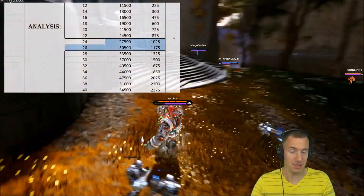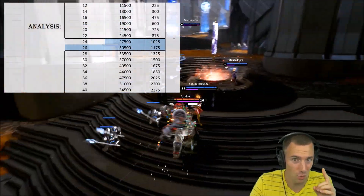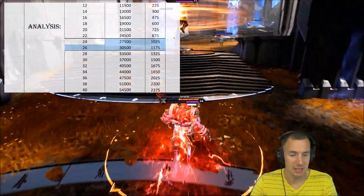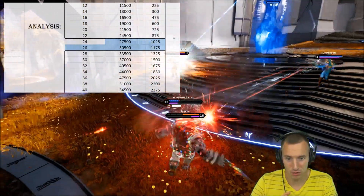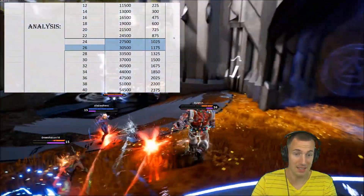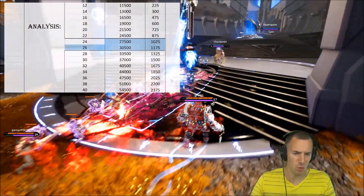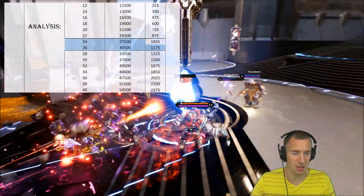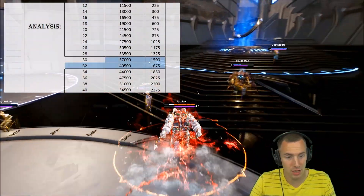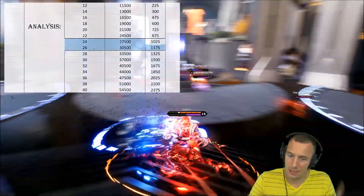Games are ending quick. By the 24 to 26-minute mark, you're looking at one attribute point — about 1,025 to 1,175 gold. You get one bonus attribute point as a carry, who can and should be farming the most. Really, one attribute point by the time the game is already probably going to end — even on a carry, I don't think 1,000 gold is really going to do much.